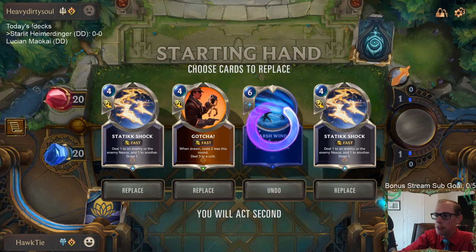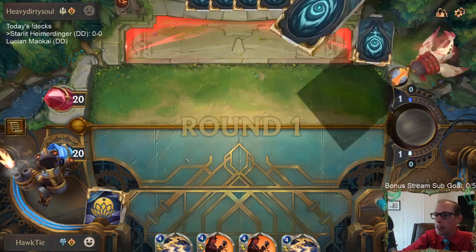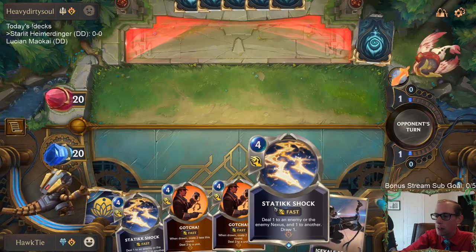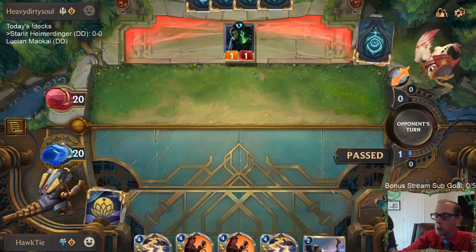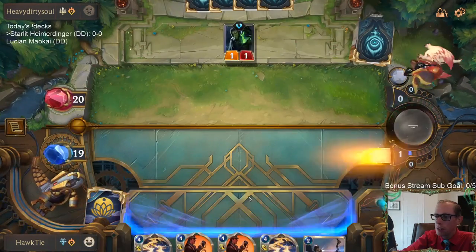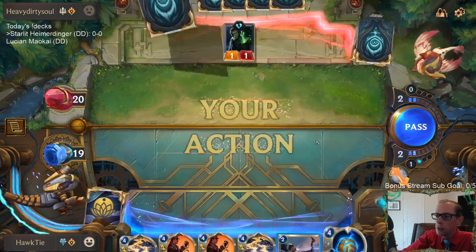I actually just keep all of these. I'm keeping Gotcha to kill Heimerdinger, and I'm keeping the Static Shocks to be able to kill the Heimerdinger turrets or just cycle and draw another card - basically using it as a 4-mana draw a card for a little bit later. Could be that I shouldn't be getting rid of the Static Shocks, but I like keeping the Gotcha for Heimerdinger.